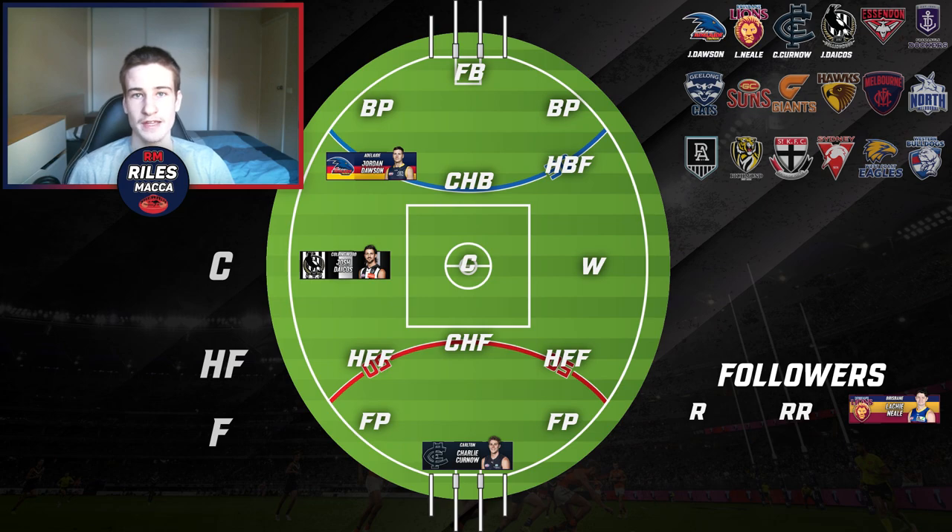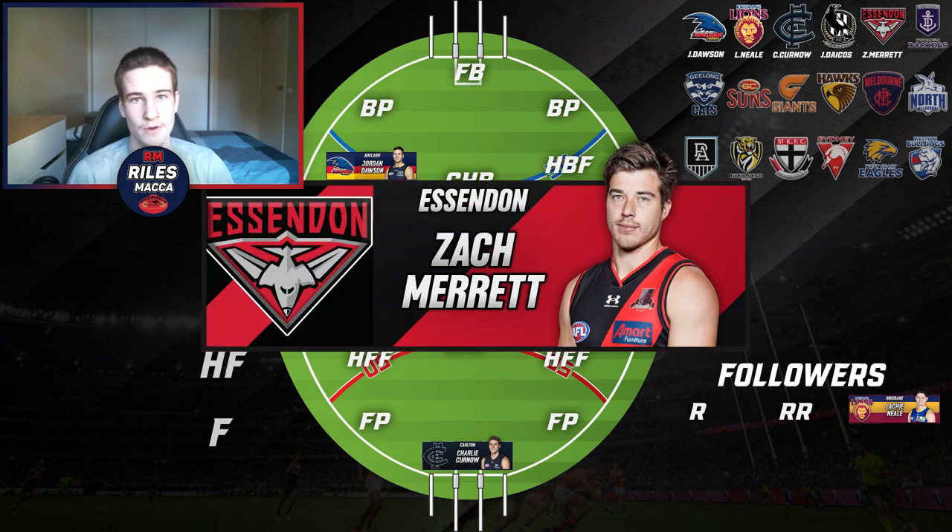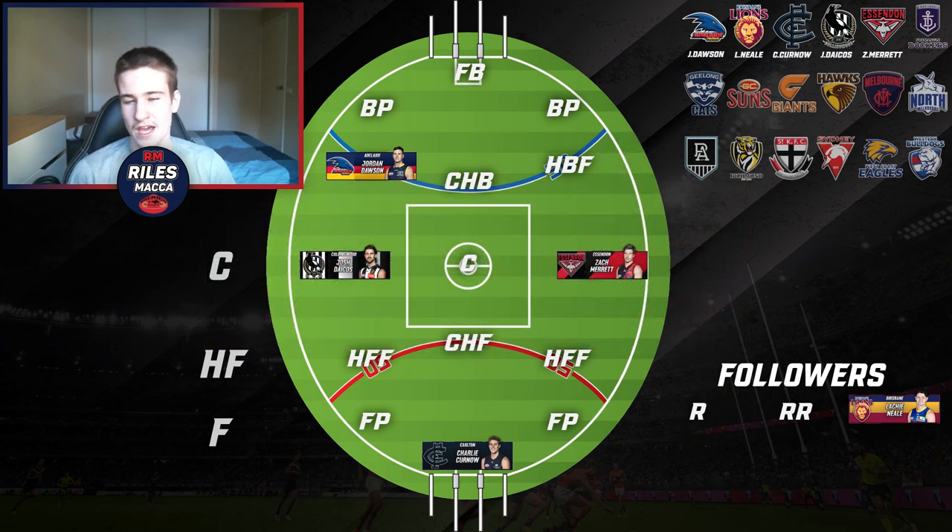For Essendon, a few options — Peter Wright kicked over 50 goals this season in a bottom-four side, and there's Darcy Ridley in a back pocket — but for me the best and fairest winner, Zach Merrett, is the pick. I'm putting him on the wing. He's more of an on-baller but he did make the All-Australian on a wing spot and does play a bit of a wing from time to time. Just an elite player for the Dons.